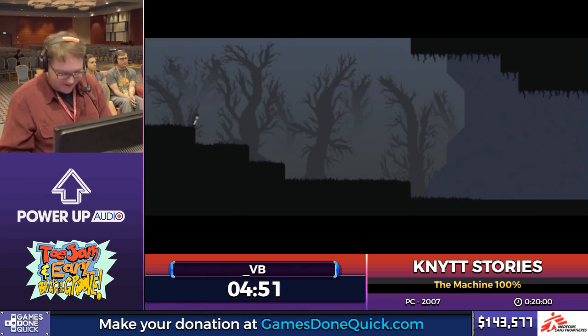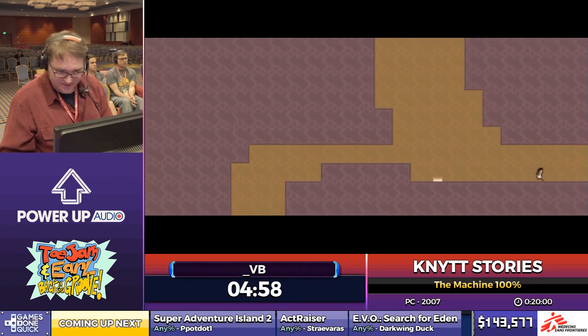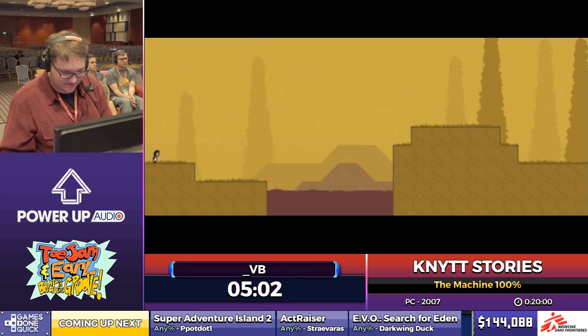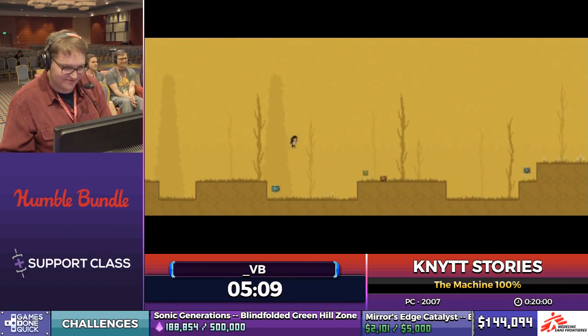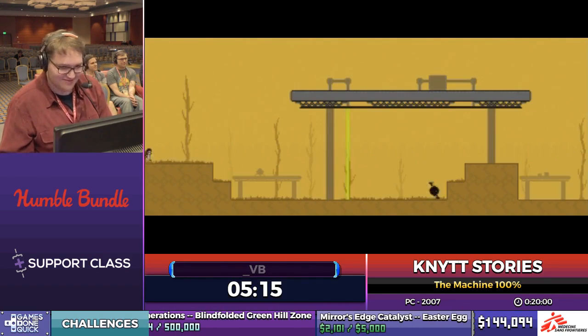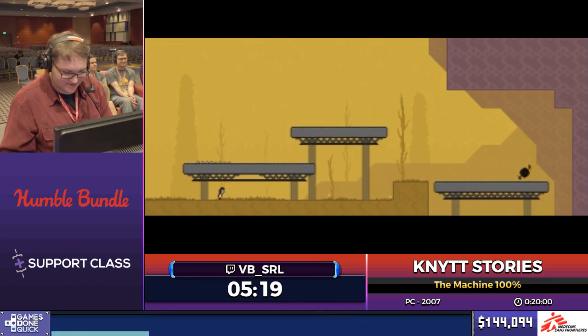The next item I'm on my way to get is the Umbrella. The Umbrella is an extremely useful speed tool in this game — I'm going to skip this save because we're living big. Think I'm going to die? 50-50. I made it. I'm proud of me.